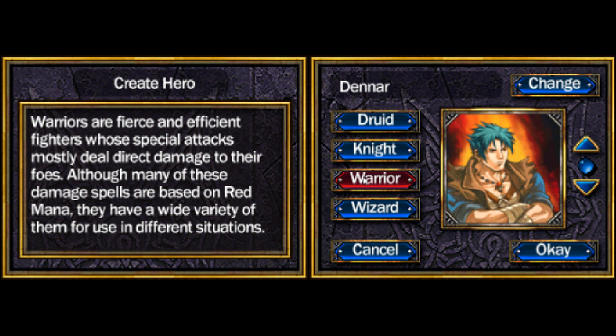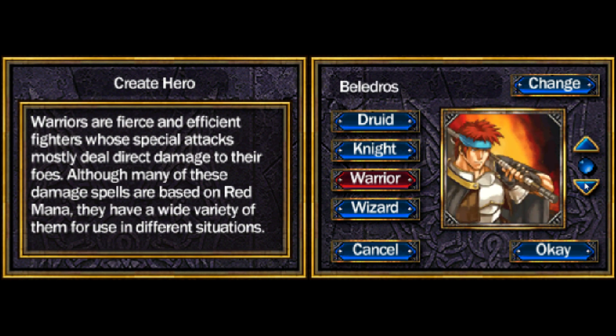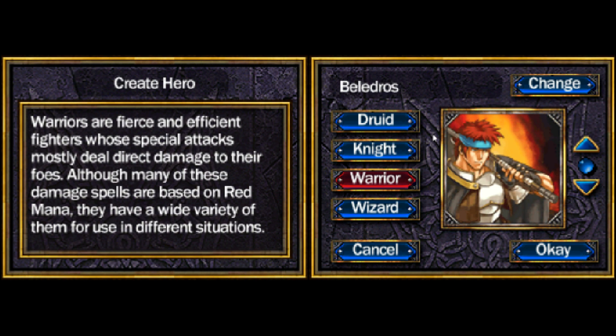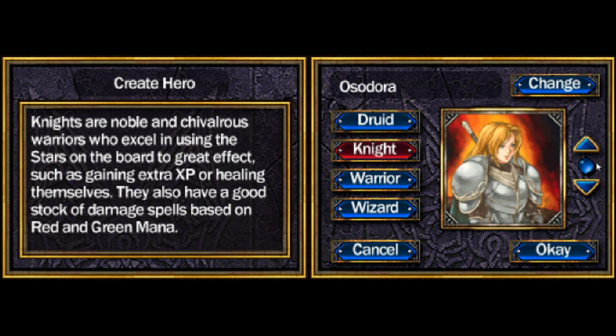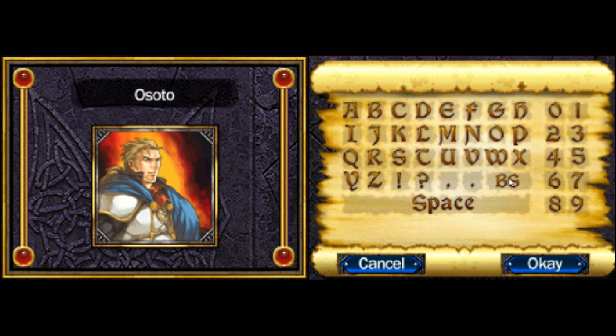This is a lot of fun. I think this character at the end gets incredibly overpowered. And then there's Wizard — red and yellow mana, Fireball — but Wizard actually generally doesn't have very powerful spells, at least not that I'm familiar with. So let's go ahead and choose Knight. I'm playing a knight on the DS already but it's early on, so we'll just carry that over to here.